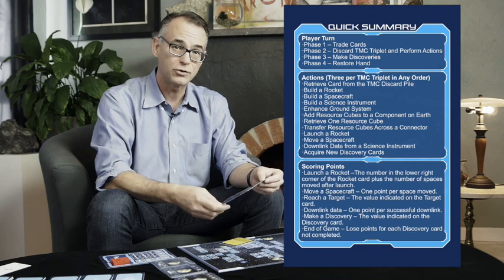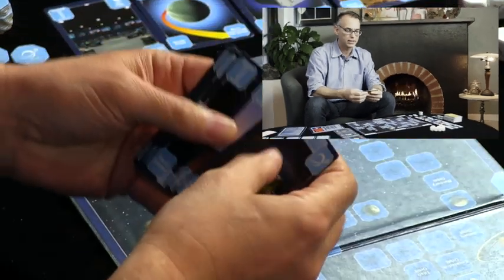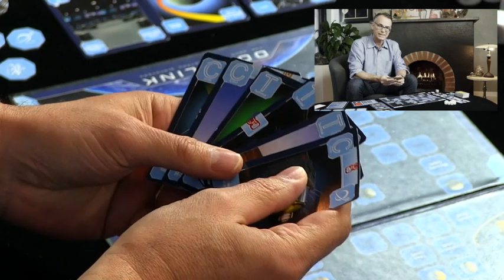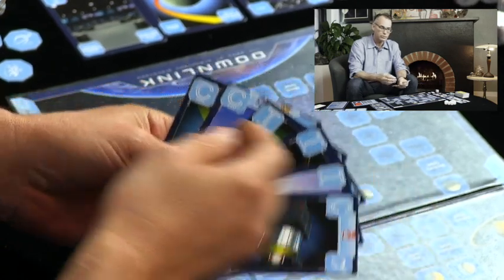Let's go over a player turn in Downlink. The quick summary card guides you through the four different phases of your turn. Phase one is trading cards. You start out with a hand of six cards — that'll be true every turn — and the first thing you need to do is assemble what we call a TMC triplet.